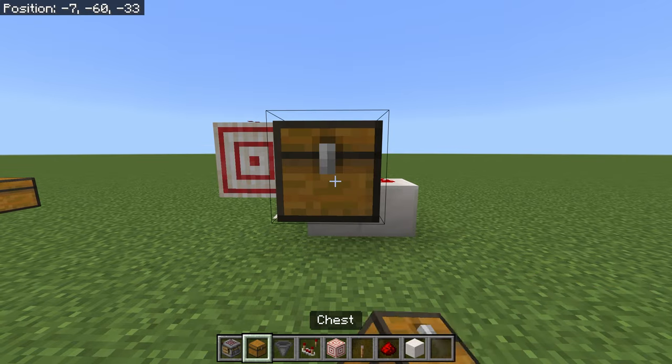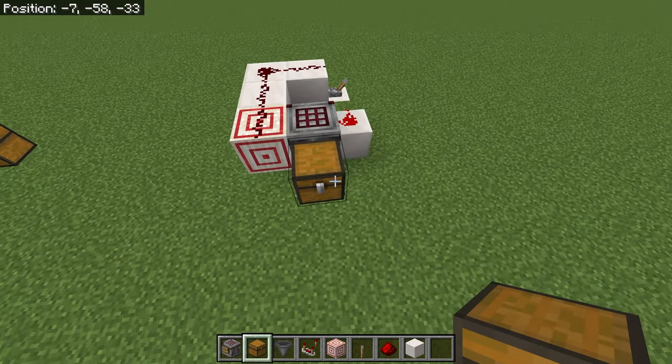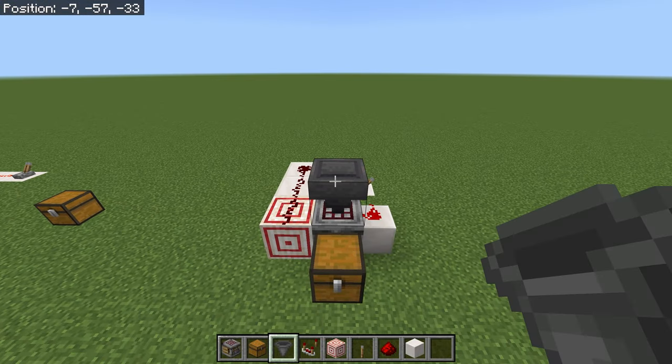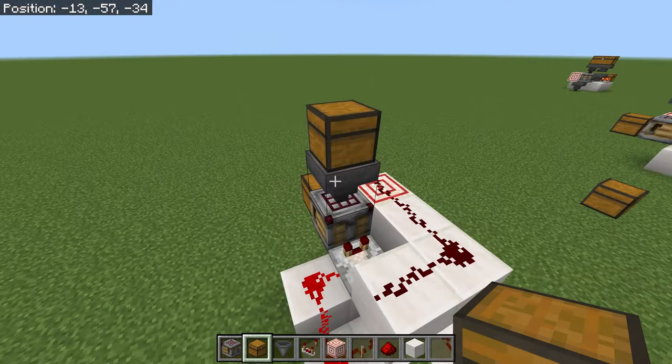Then we put our crafter and a chest for the crafter to output into — or if you want it to craft into a stream or hopper line you would put that here instead. Crouch and place a hopper on top of the crafter, and then a chest — or this can go into your item filter or something like that.